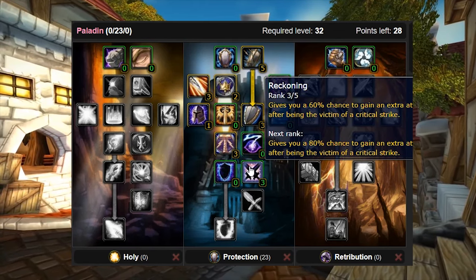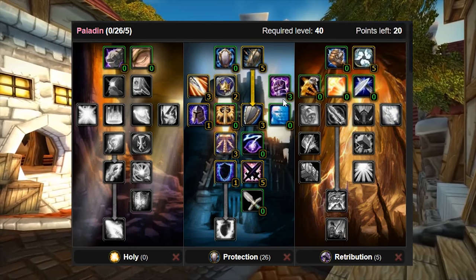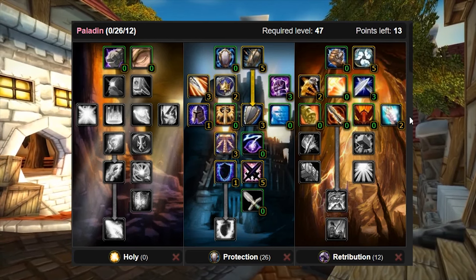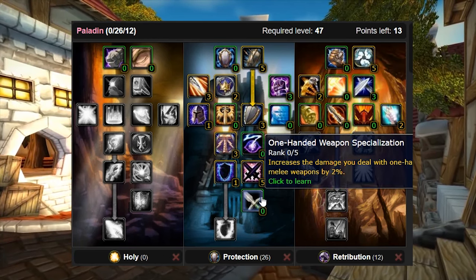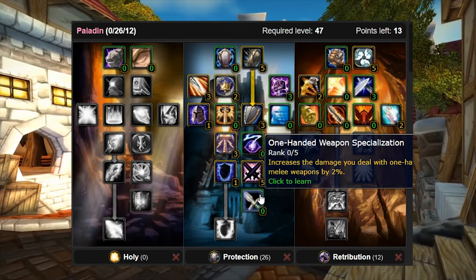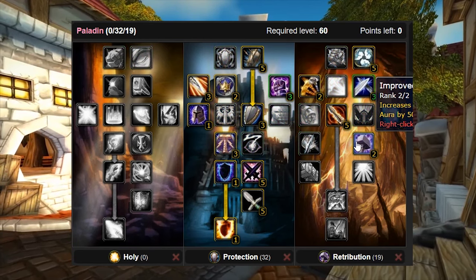After the respec, we go back into the retribution tree: 5/5 Benediction, then rush down to Pursuit of Justice with 2/2 Improved Judgment, 3 into Deflection, then straight to Pursuit of Justice. There's no point taking Seal of Command anymore. After Pursuit of Justice, decide between crit via Conviction or one-handed weapon specialization. For multi-target reckoning AOE grinding with a shield and one-hander, crit isn't as crucial, so we go back into protection for 5/5 One-Handed Weapon Specialization, followed by Holy Shield. Then back into retribution for 5/5 Conviction, finishing with 2 into Improved Retribution Aura.